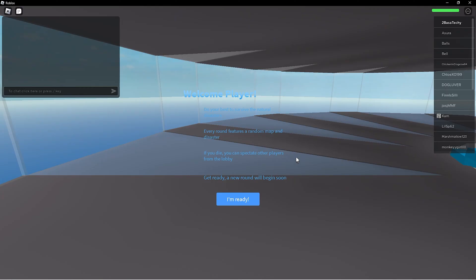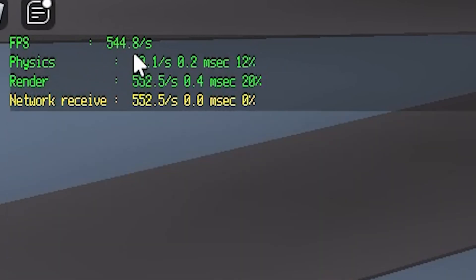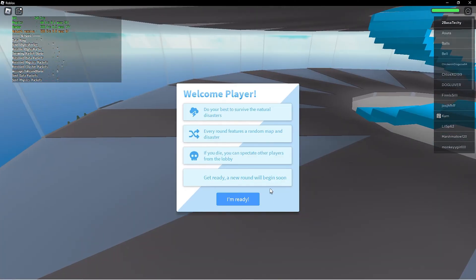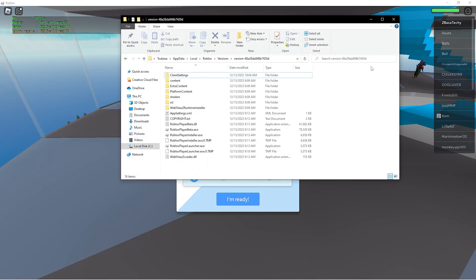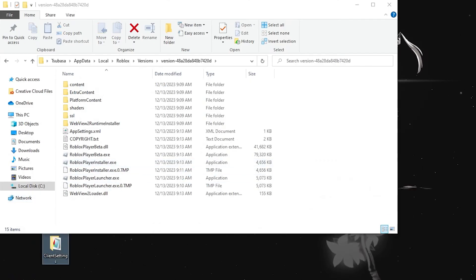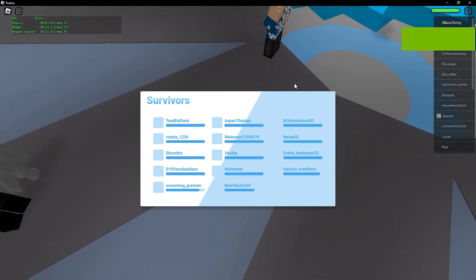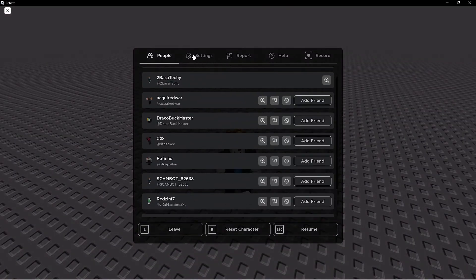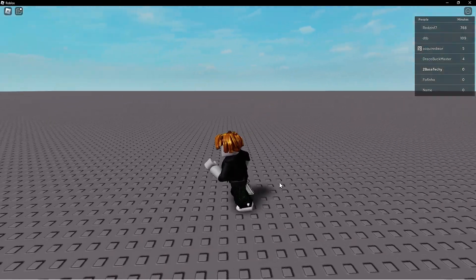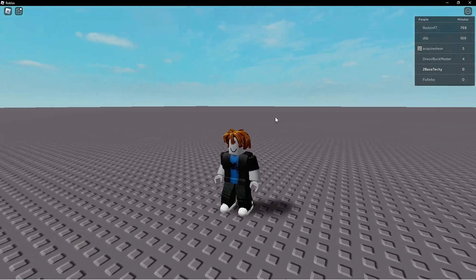To demonstrate: once in Roblox, press Shift+F5 to see the FPS counter in the top-left corner — right now it's at about 500 FPS. Without the unlocker active, it will automatically lock at 60 FPS. I'll show that by removing the file from the ClientSettings folder: as you can see, after reopening Roblox the FPS is locked back at 60. So the unlocker boosts you from 60 to 500 FPS. Note that lowering graphics settings in Roblox will give you even more FPS.